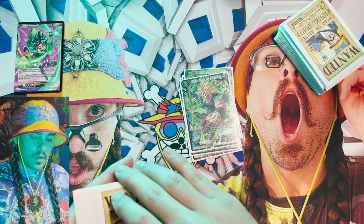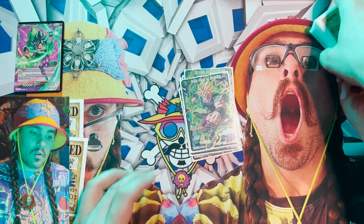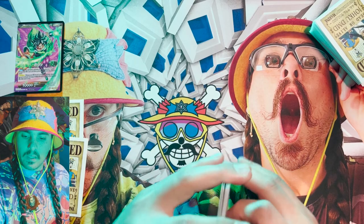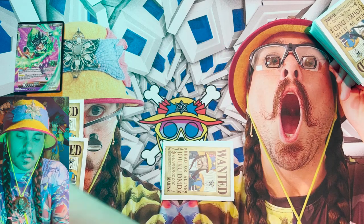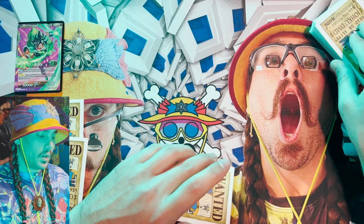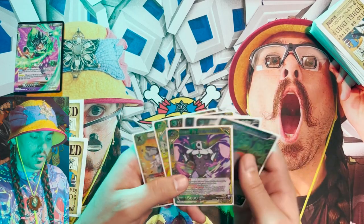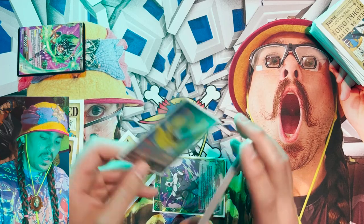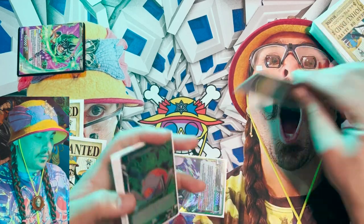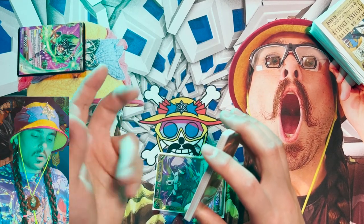Let's set our life over here and get into this. I'll roll for Broly — we get a six and our opponent gets a seven, so they're going first. It's our turn one; we are not the turn player so we draw, put a multi-color in our energy, and swing with our leader. With this leader you take a life and draw a card, so we'll take the life, draw a card, and pass turn.